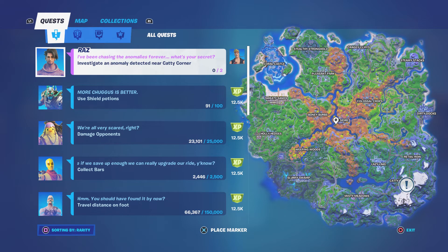What's happening everyone, Gaming for Life here. Today we're going to be investigating an anomaly at Catty Corners. As it says right here, 'anomaly detected near Catty Corners,' and as you guys can see, it's going to be right here in this location. I'll show you guys how to do it, and this does count as an Epic quest.